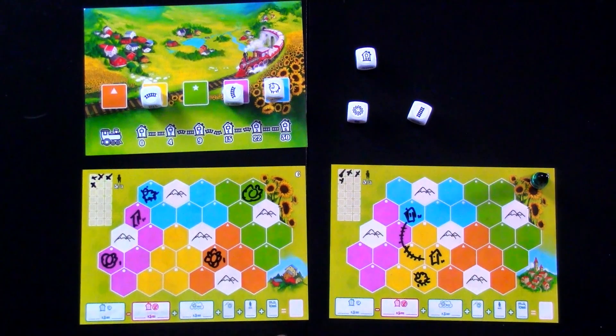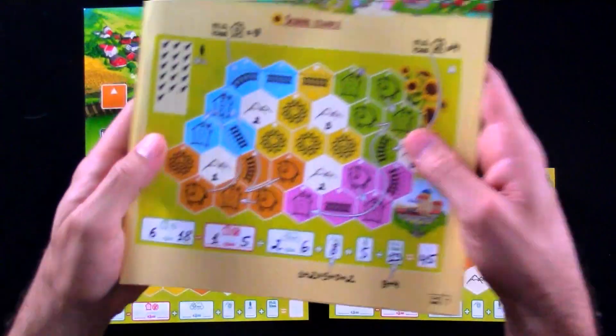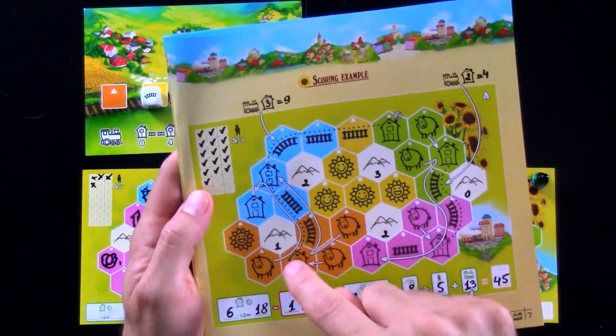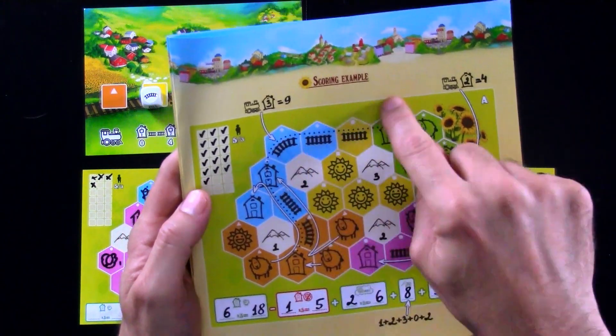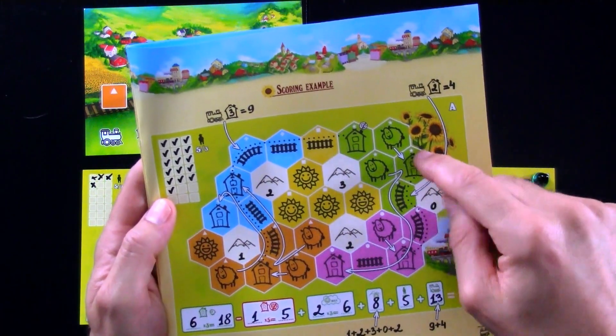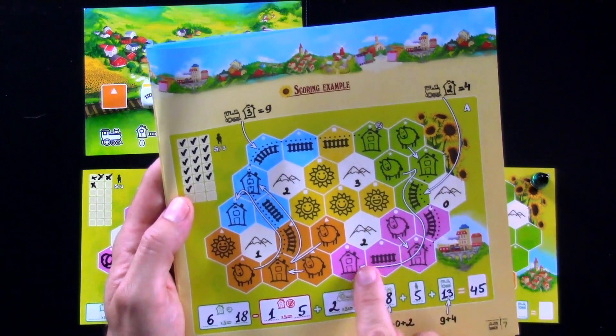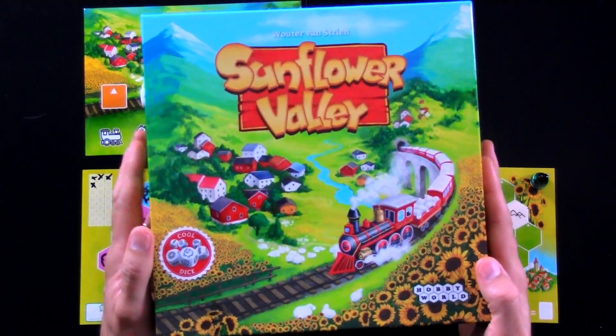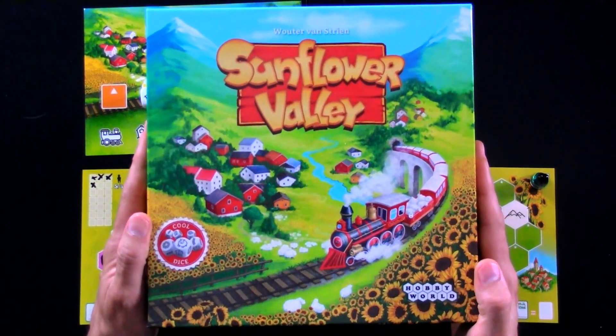First and second place for settlers also score points. And you can have multiple sunflower lines. Here's an example from the scoring — here's a house and a house and a house with the rail lines, that's nine points. And then here's another rail line over here — a house and a house connected by two. It has to be connected by two because a single line didn't count. And you keep on going like that until the end is upon us and we tally up the points to see who made the best Sunflower Valley.